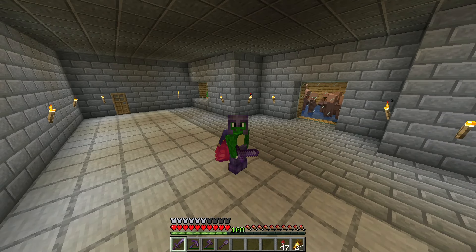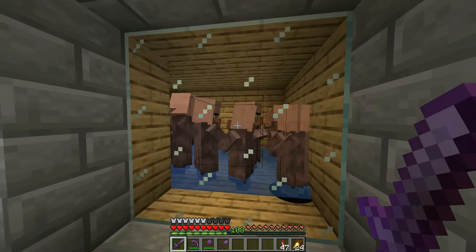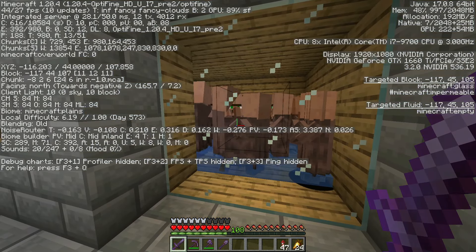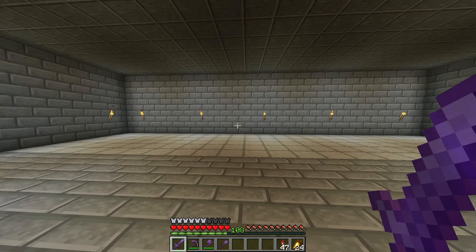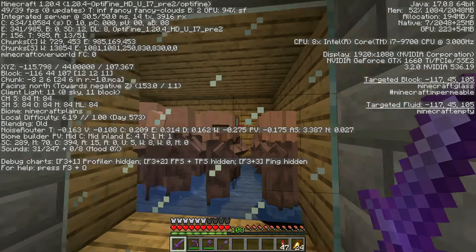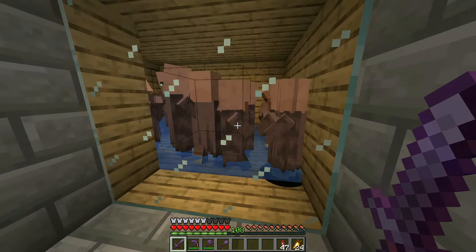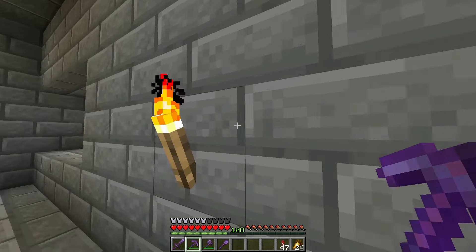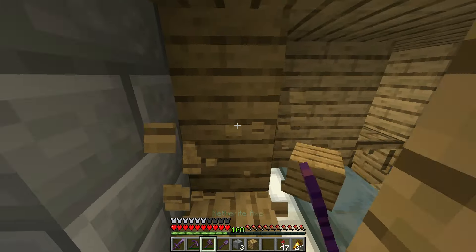Hello everybody and welcome back to another video inside my Minecraft survival world — this is episode 101. These villagers are probably going to be a problem pretty soon. The entity counter shows about 390 when I look at the villagers, and only about 88 when I look away. There's also a whole library of villagers over there, so there's maybe 100 villagers in here, which probably isn't the greatest for their health. Since I love villagers and I've never done anything wrong to them, I'm going to disable the breeder.